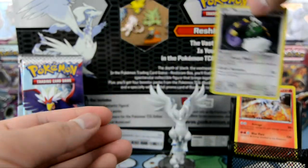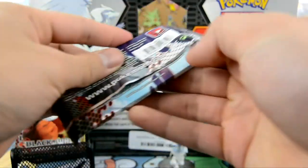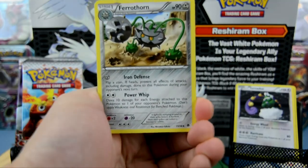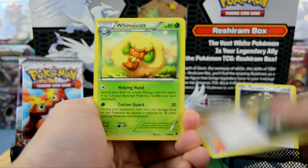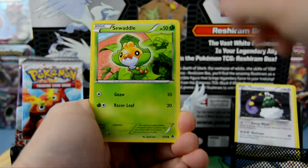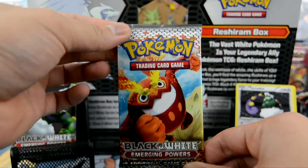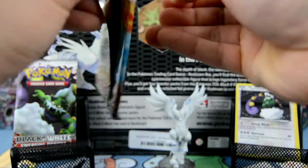Check it out guys, very nice! Alright here we go — second pack. We got a Ferrothorn, Cherrim, Whimsicott, Pansage, Roggenrola, Basculin, Sawsbuck, Woobat, Vanillish, Gothita, and our rare is a green Klang.